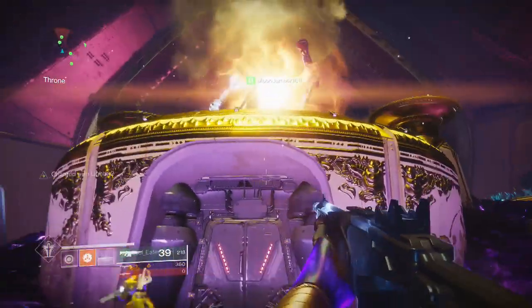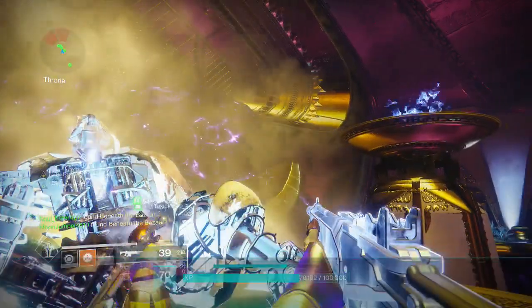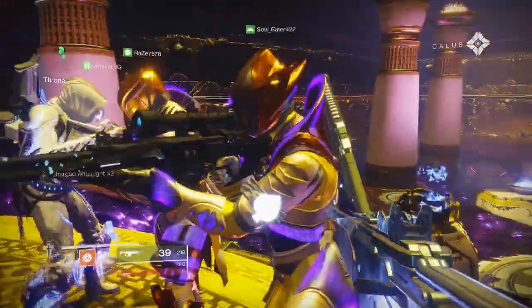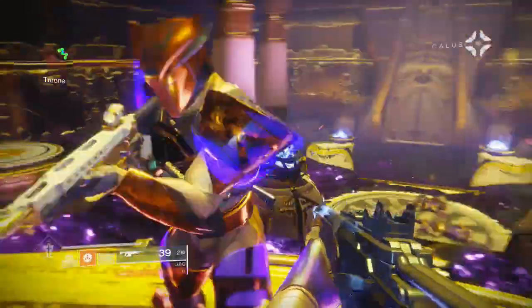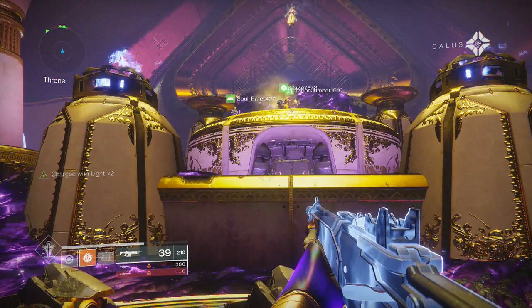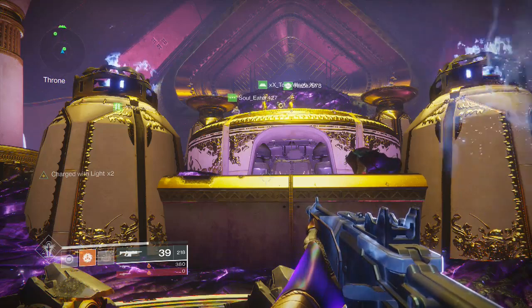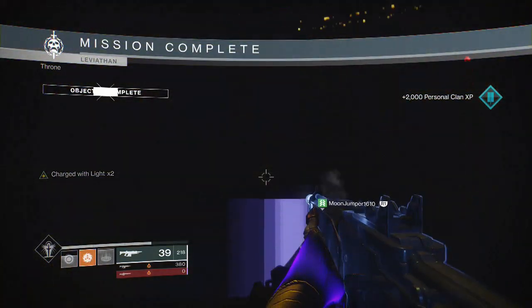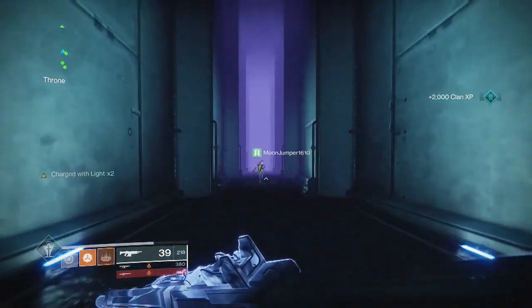This encounter is that simple. For the plates: Well of Radiance on one plate, shoot him until immune. If he's going to shoot your pad and he's not immune, let him shoot it - the Well protects you. Do not trade plates until Calus is immune. Get the most time out of each plate. When he goes immune, immediately swap to the next plate and shoot him until immune again. He goes immune because the plate's buff timer has run out - that's when you rotate.